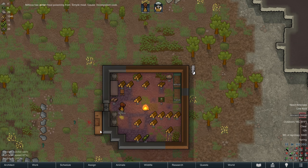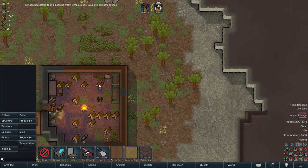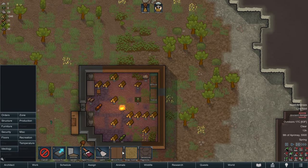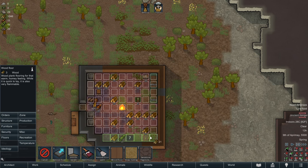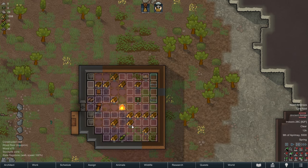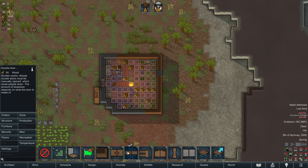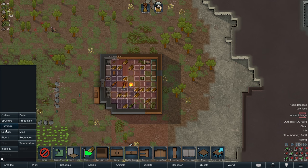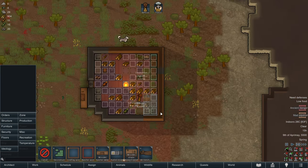Manyaka has gotten food poisoning from being an incompetent cook. That checks out. We should probably remove the dirt floors because it's making the room seem dirty, giving us a penalty to our cooking. We're going to lay wooden floors - we have a ton of extra wood so it costs us nothing. We can't build wooden shelves because we need to research furniture for that, so one of our early orders of business is going to be to build a research bench so we can fill up any free time with research.